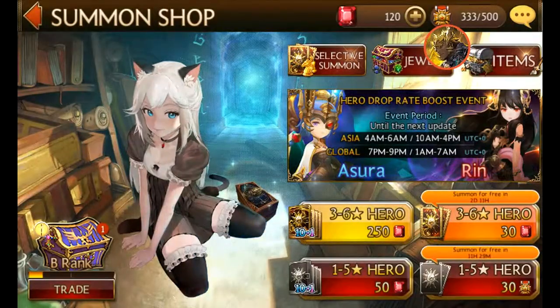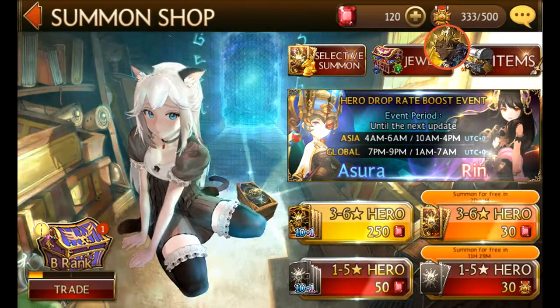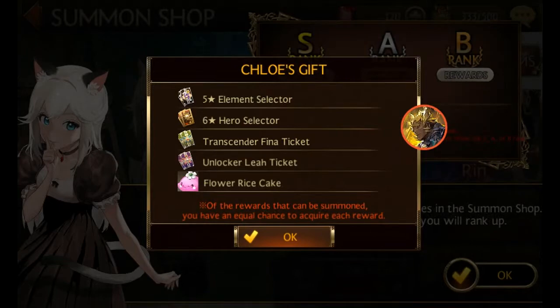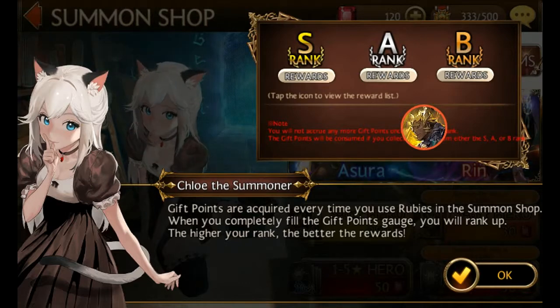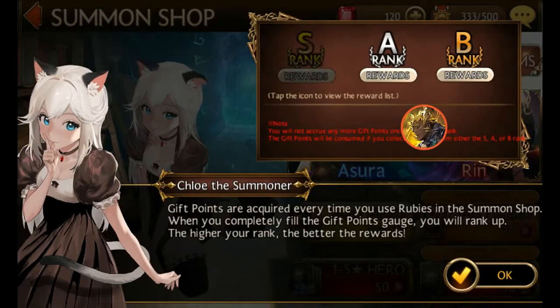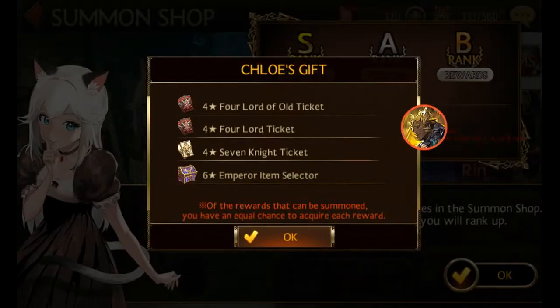I'm still working on Ruby. I recommend not going for rent, because that's just a waste of time. Just make a little wait. But you can go for it if you want — it's only up to you. The S rent is what I'm coming for. There's also a selector for a seven-knight ticket.